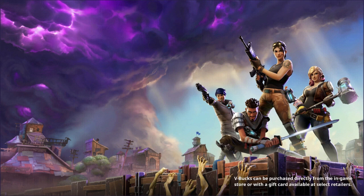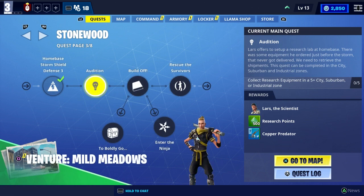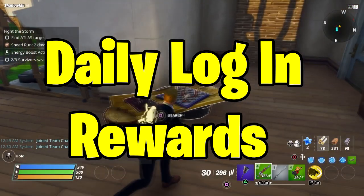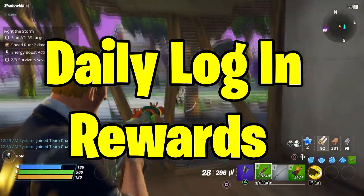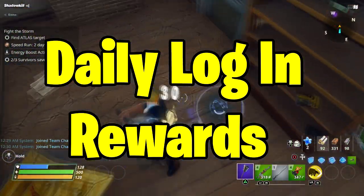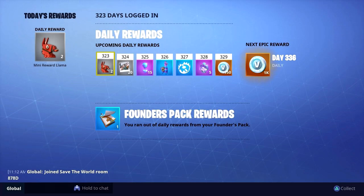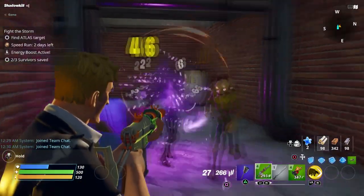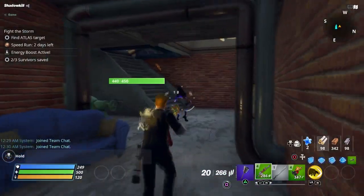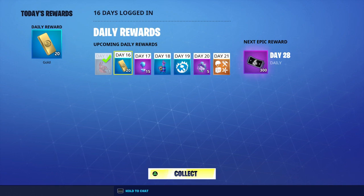Another way to get more V-Bucks is Save the World, one of the best story modes out there. The first and easiest method is daily login rewards. Just log in every day, and as a founder you'll get V-Bucks — it could be 150, 350, or even 1,000 V-Bucks; it's random. For non-founders, you get something called X-Ray, which you can use to unlock weapons.